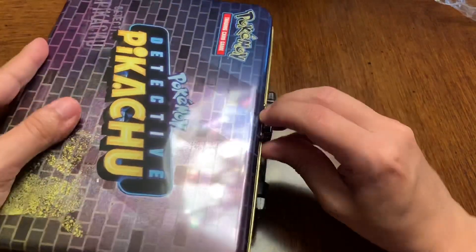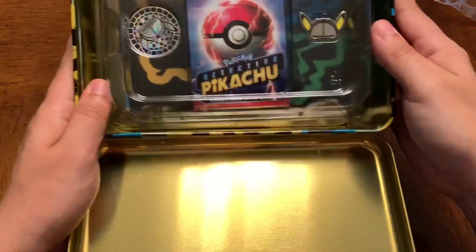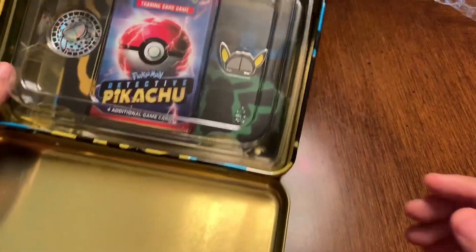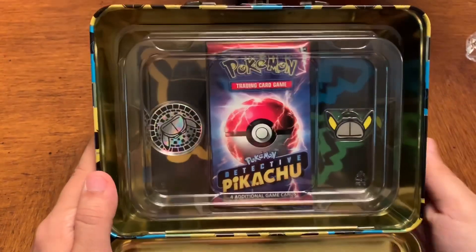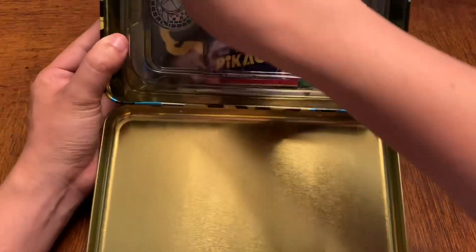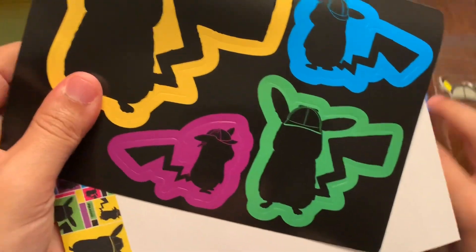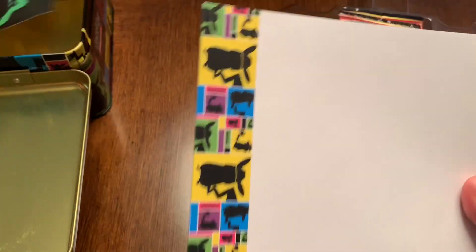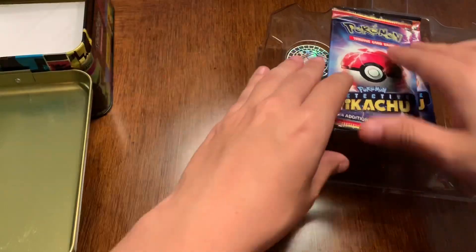So let's open this little lunch pail. There it is — pretty nice, right? So let's take everything out. It comes with some Detective Pikachu stickers. Nice. There's also a Detective Pikachu notepad — interesting, didn't know that came in along with it.